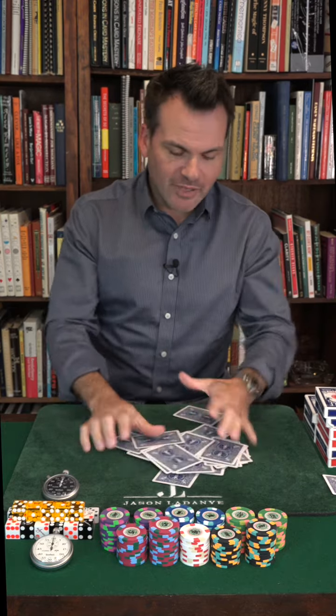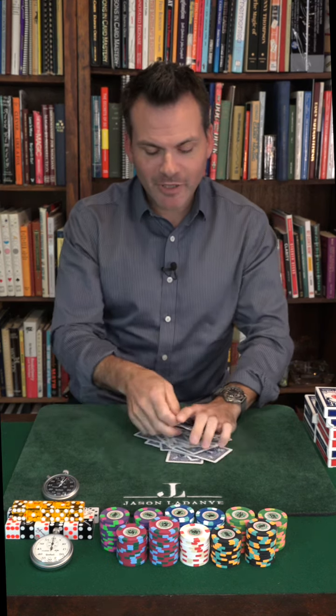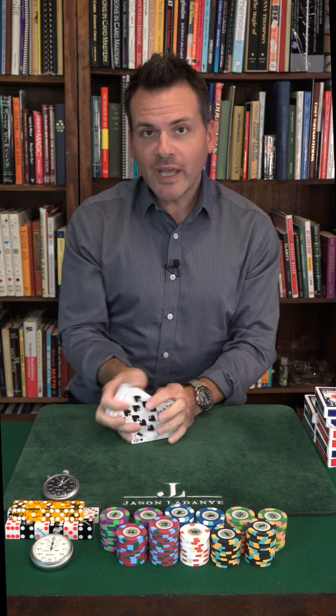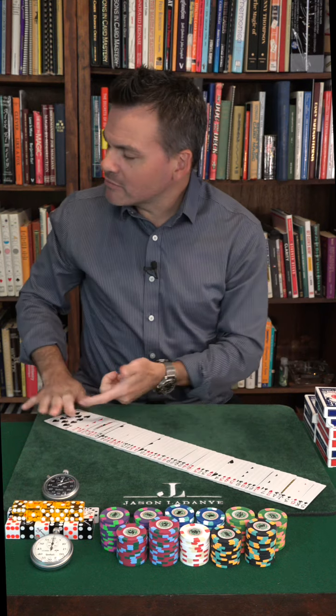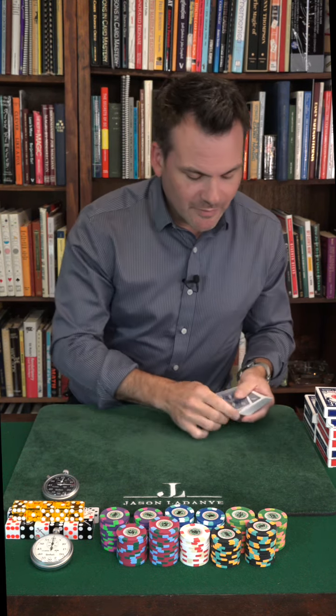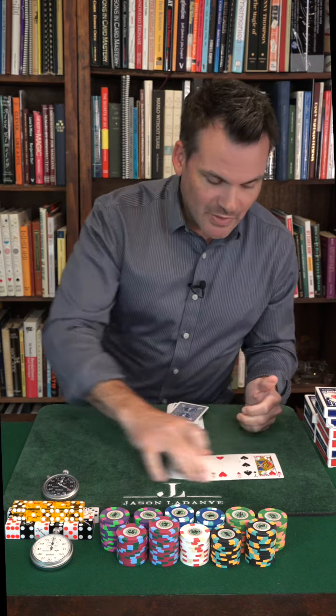I'll spread the cards out like this. And as a matter of fact, to show you that I don't care where the Eight of Hearts ends up — I will look away to show the camera where the Eight of Hearts is. I'll look away. I don't know if you'll be able to see it, but it's there somewhere. The next thing you need is nine cards from the deck — one, two, three, four, five, six, seven, eight, nine. Now, this is crazy. Check this out.